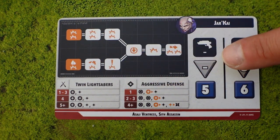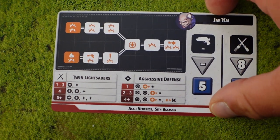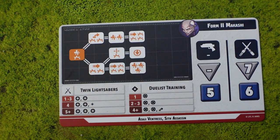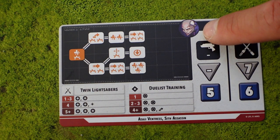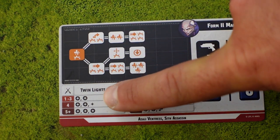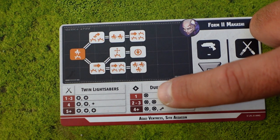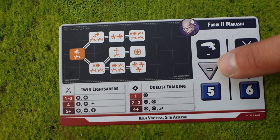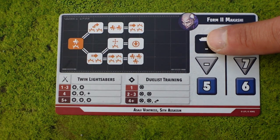Each unit also has a stance card, which is used in battle. Primary units have double-sided stance cards while others only have one side. On these cards you can see the unit's combat tree, what happens when they roll certain defense or attack dice, and their ranged and melee values. More on that shortly.